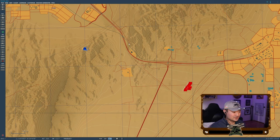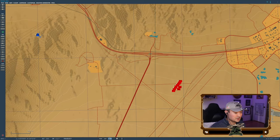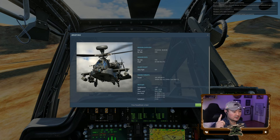So you can see this scenario here — we're on the Nevada map, at a hover behind a mountain. We've got eight BTRs out here, but we also have a couple of ZSU 23-4s. We're going to see how the FCR prioritizes, and hopefully it prioritizes the air defense over the BTRs. We'll pop up, do the scan, re-mask, and then launch missiles from below the hill to see how they work.